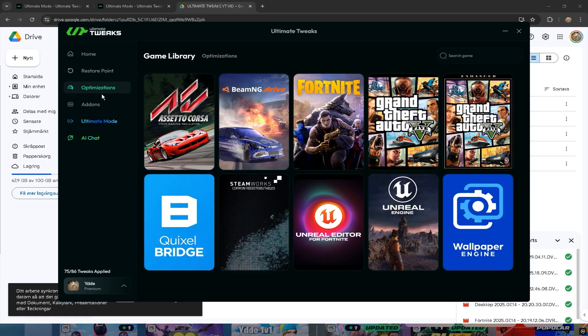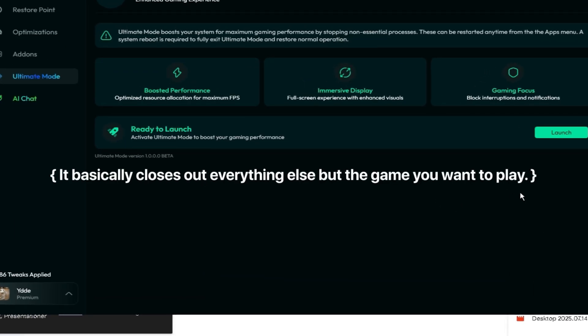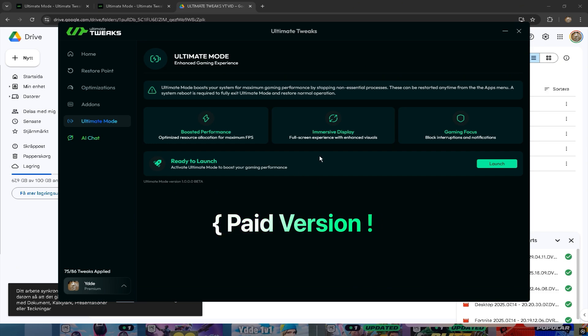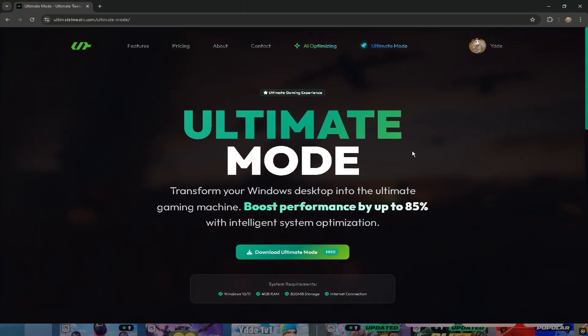There's also this thing called ultimate mode — it makes your game feel even better than the optimizations. It basically closes out everything else but the game you want to play. It's for the paid version, but you can try it for free three times.